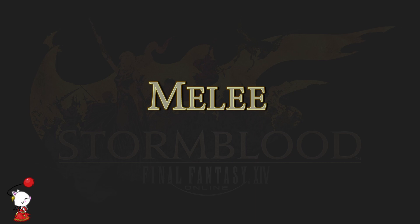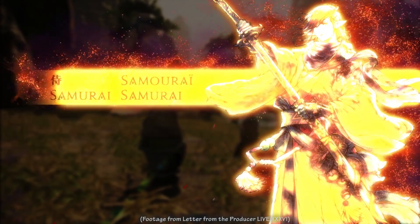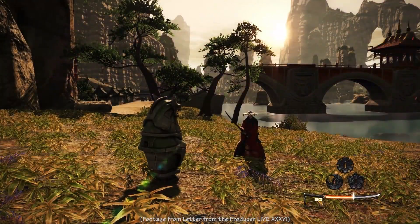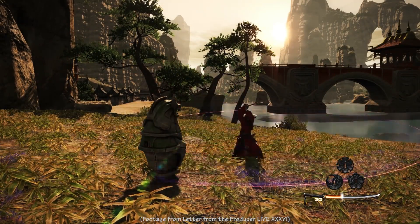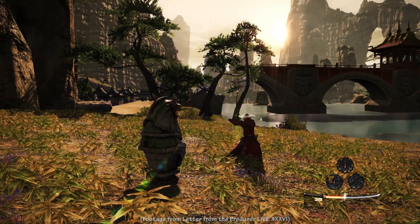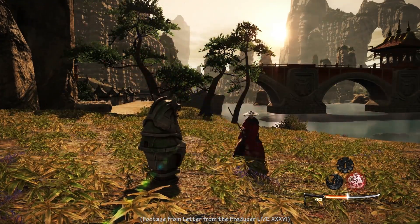MomoFist here with a melee DPS breakdown, starting with our newest class, Samurai. Samurai has two class resources: one set of glyphs and a class resource bar. The glyphs are collectively called Sen, and individually called Setsu, Getsu, and Ka. The class resource bar is the Kenki gauge.